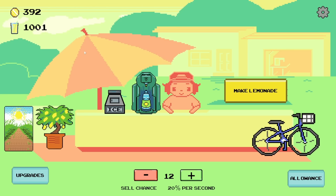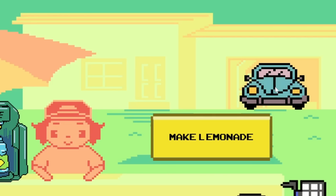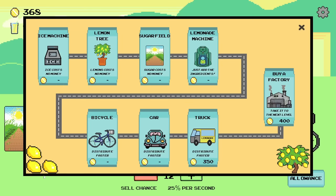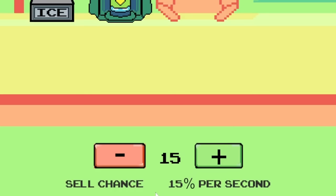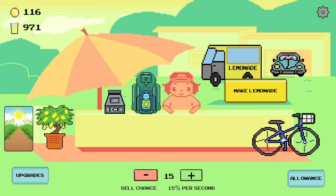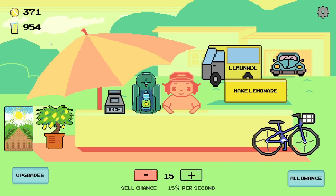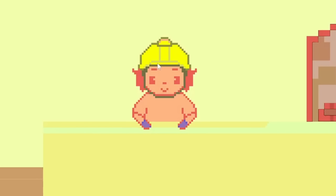The money is still going down from the glasses, so they're not free — but I'm getting 10 of them whereas I would only get one before. There it is — a thousand lemonades! I don't even know where I'm putting it all. I actually have 400 — I can already buy the factory! But let's buy some of these other things first because they increase the sell chances. I can't believe the house I live in didn't have a car before. Now we have a truck — a lemonade truck! He's got a little construction hat on, that's kind of funny.